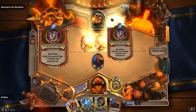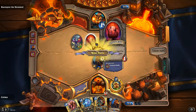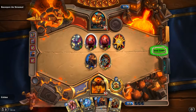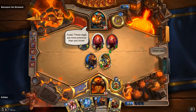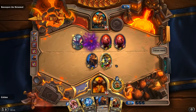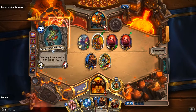He just keeps doing that. And what comes out of it when it hatches? I do not know. Let's just kill one of them, and then one is gonna hatch next turn. We get the death rattle out so we can kind of... Oh, that's a pretty strong minion.